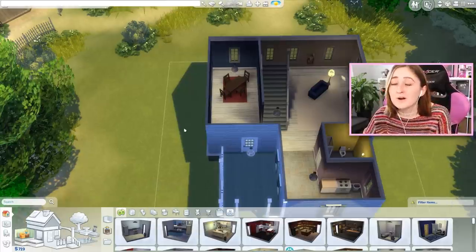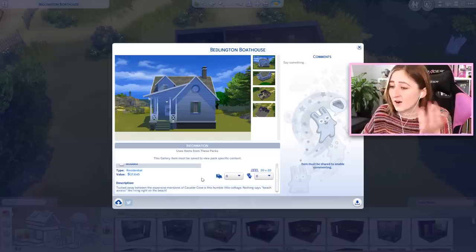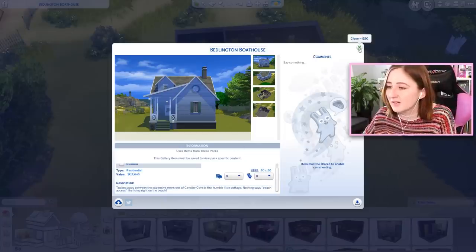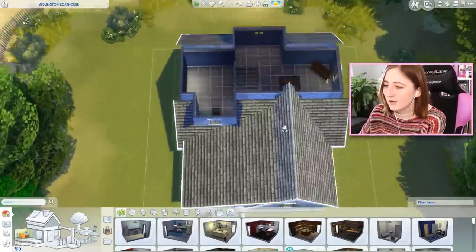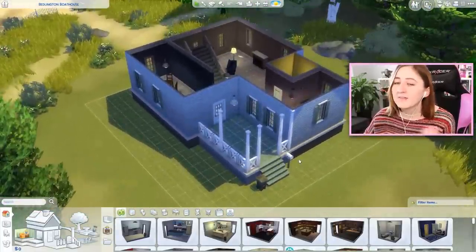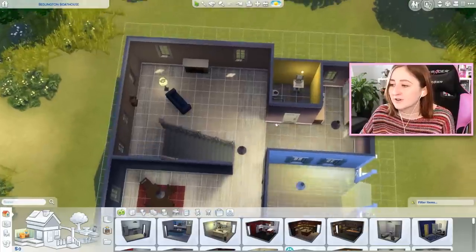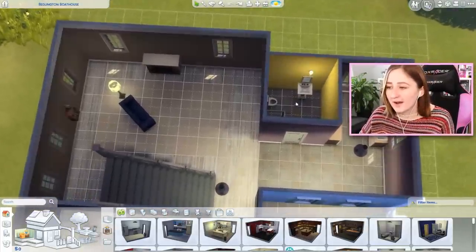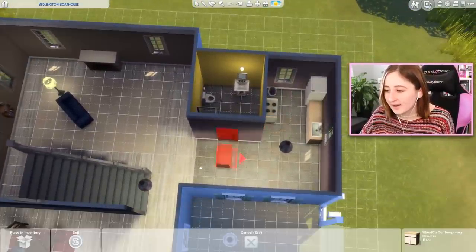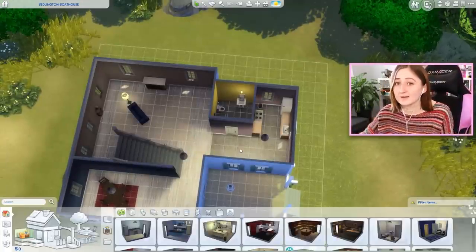Step one of this challenge is to give ourselves zero simoleons - we aren't gonna have any extra money to add to the build. This house already costs like 17k, which is fairly expensive considering it's only one bedroom. We also can't use move objects. Like I said, if I want to add anything I have to take something away first - so say I want to add a TV, I have to first take away a different object, like an extra counter. It has to have the exact same number of objects as it has right now.